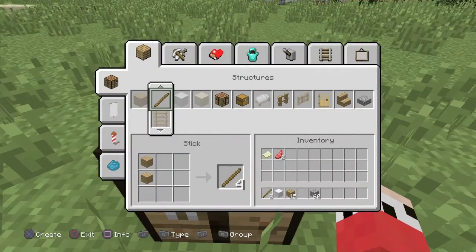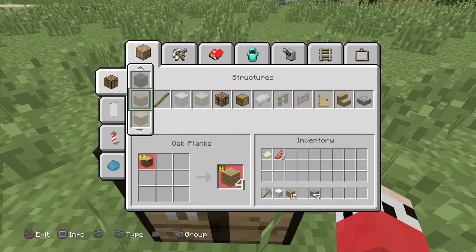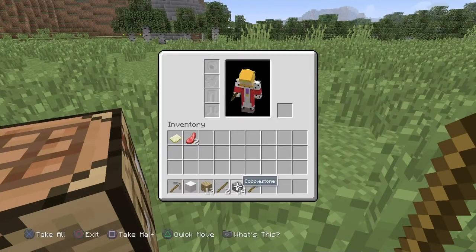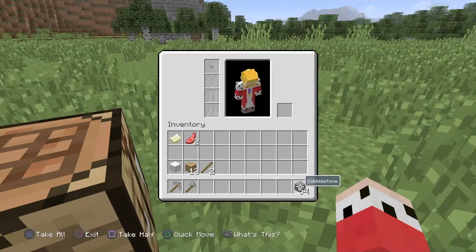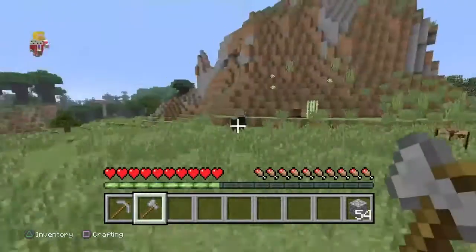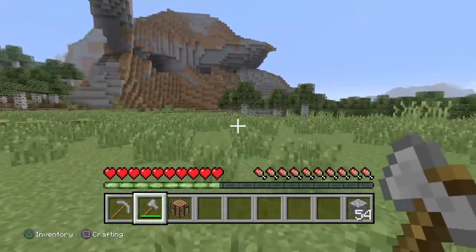I'm going to end this video once I've made myself a basic house, because I just think that's the best way to do this. So let's go and gather some wood. It really is a birch forest. Actually, I think we're going to go exploring in this episode and find some place to build.